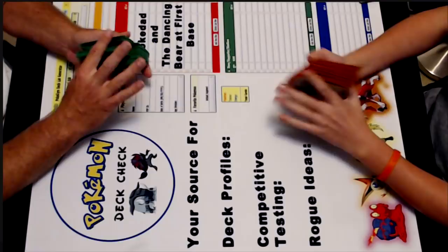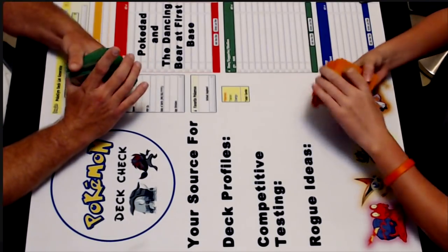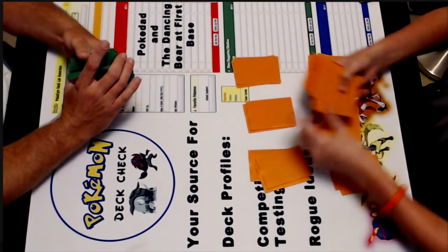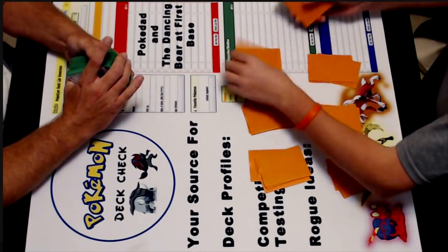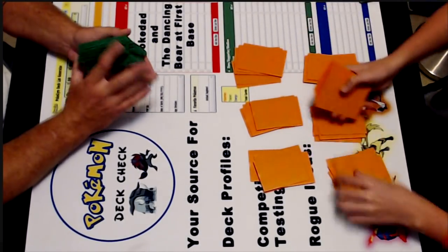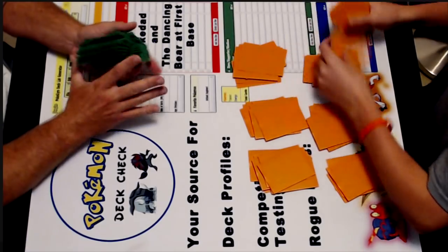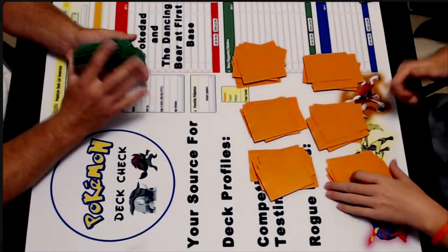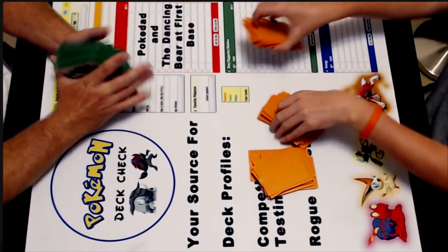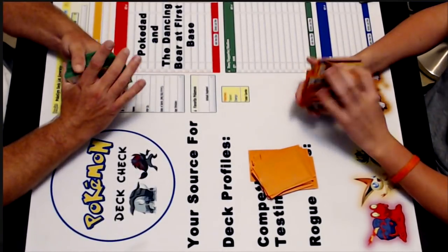To get it right. Today we've got Ninetales Decidueye, piloted by yours truly. Dancing bear, what do you have for us? Zork Shuckle. In case you don't know, Shuckle, when it comes from your hand onto the bench, lets you search for three basic energies and toss them into the discard pile. Interesting that he would pair it with Zork. So let's see how this goes.